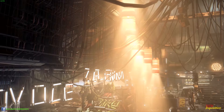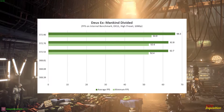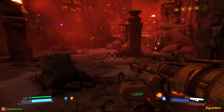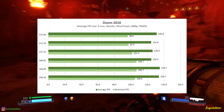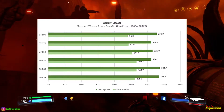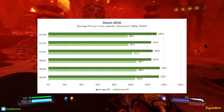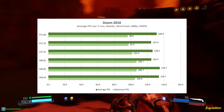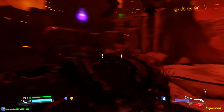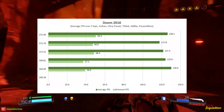Deus Ex: Mankind Divided shows a solid increase of 3 frames per second on average — not bad at all. Doom OpenGL has been previously suffering on OpenGL and even Vulkan performance. But I'm happy with a 6 frames per second increase on average on OpenGL. And Vulkan shows a 9 frames per second increase — very good in my books.